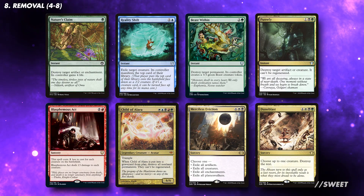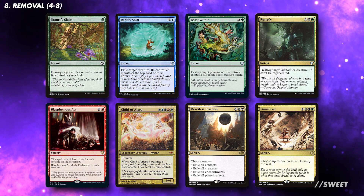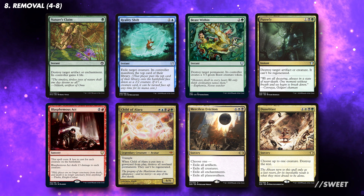The removal in our deck will also be dependent on the type of other effects you are running, as you can also find removal on some of the big creatures we're going to be cheating into play. Like the card draw, try to keep it in blue and green to help you have access to it early in the game, and then you can add more colours at higher CMC.